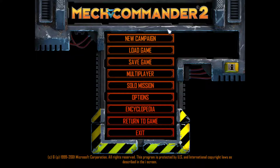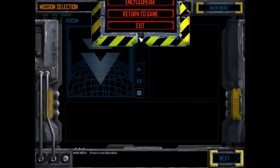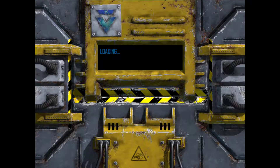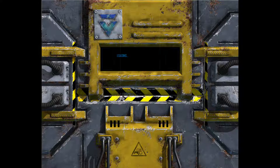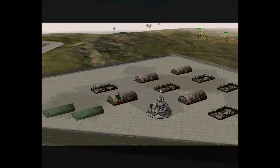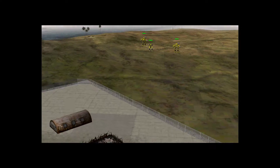Hello everybody and welcome back to Mech Commander 2, where I'm just incredibly dissatisfied with how I apparently won that first mission. So I'm going to try this again. We're just going to start this all over again, skip the cutscene, and try to get through this as quickly as possible — and hopefully get through the second mission in this episode as well. I'm very dissatisfied with losing the mission and then moving on because of what, at least to me, feels like a bug.